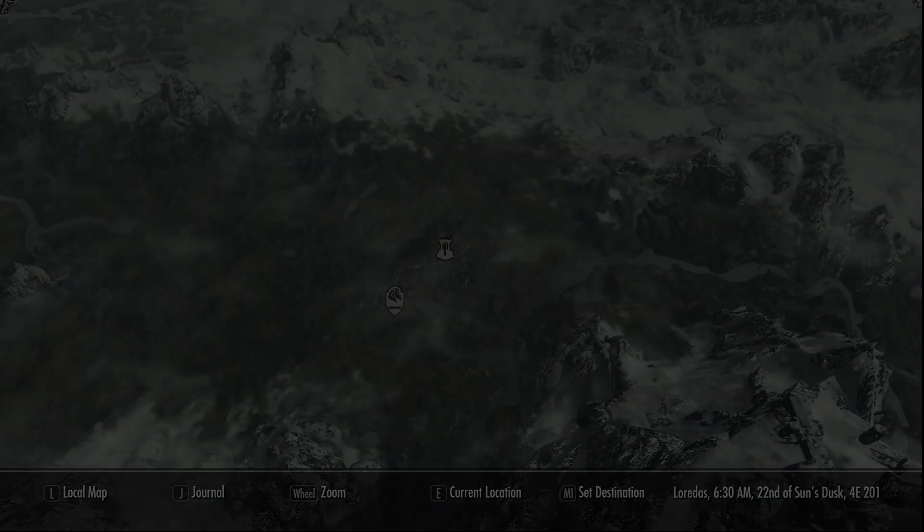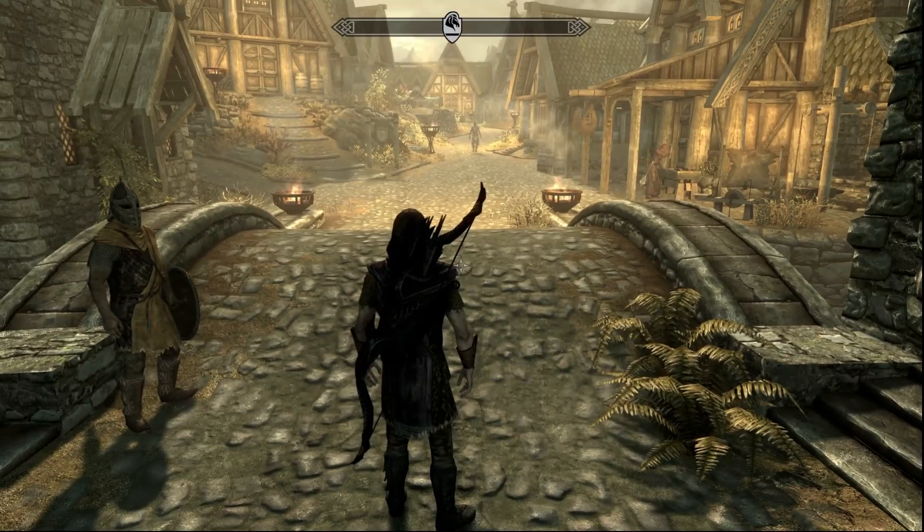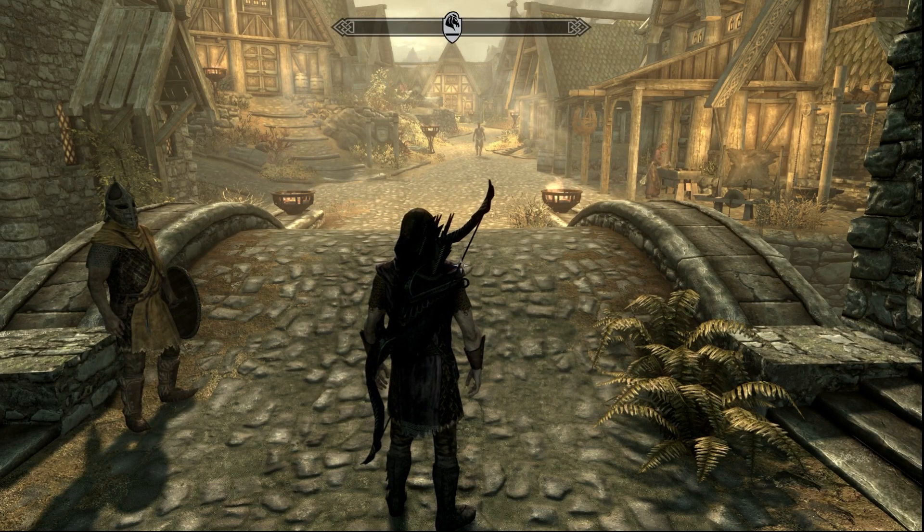If you don't want to worry about how to get out of here, just fast travel right back to Whiterun. Boom — and you have all those items in your inventory. It's that easy.